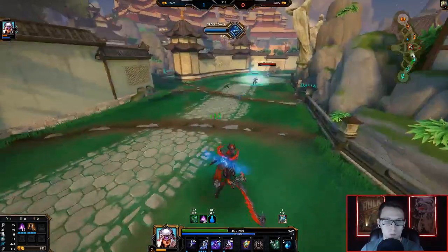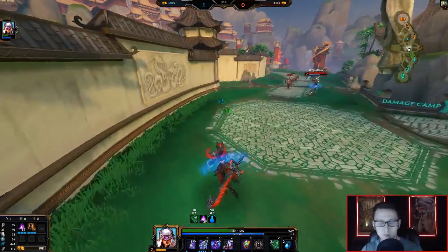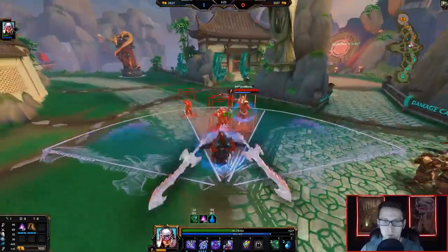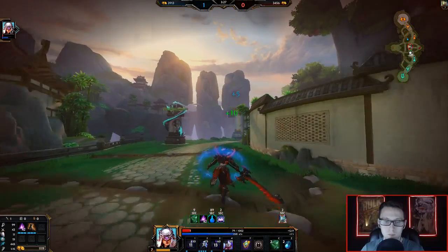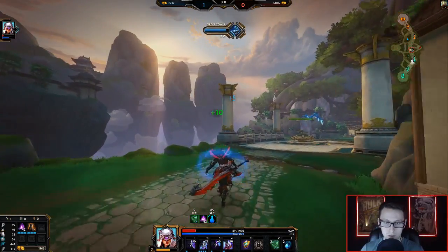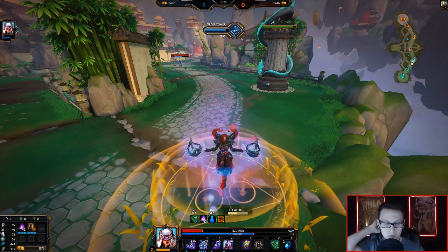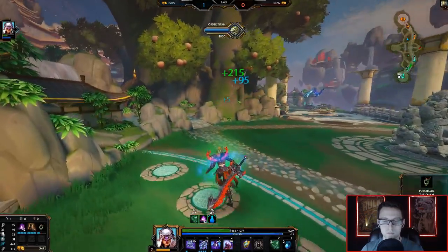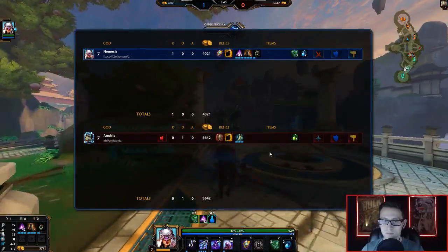I have three health pots, so we could show here for a while. What this new Anubis needs to do is wait until my one is down and then ult me, or wait until my three is down.